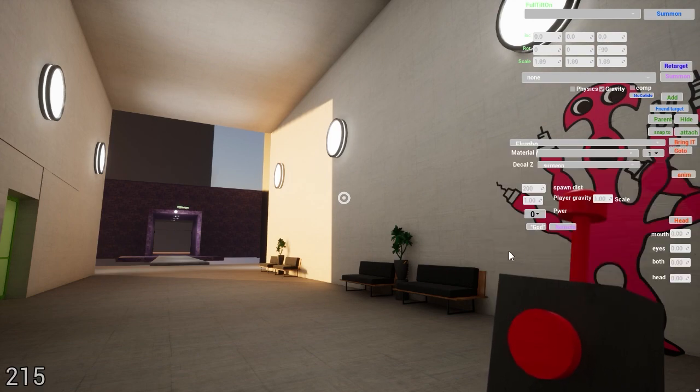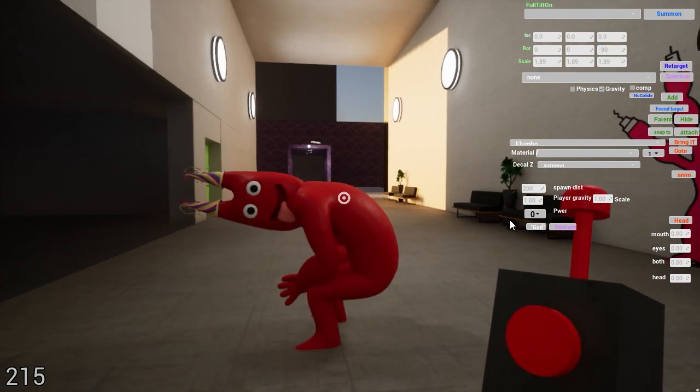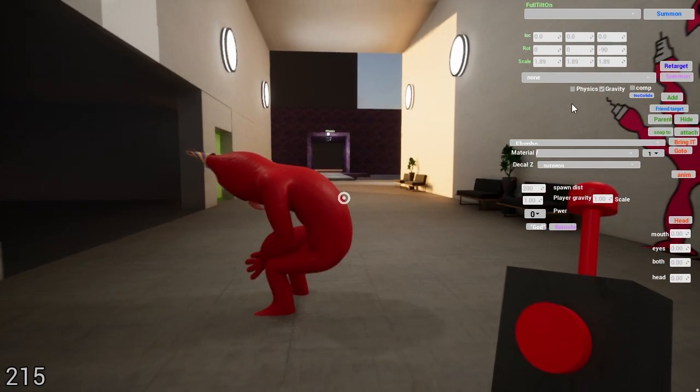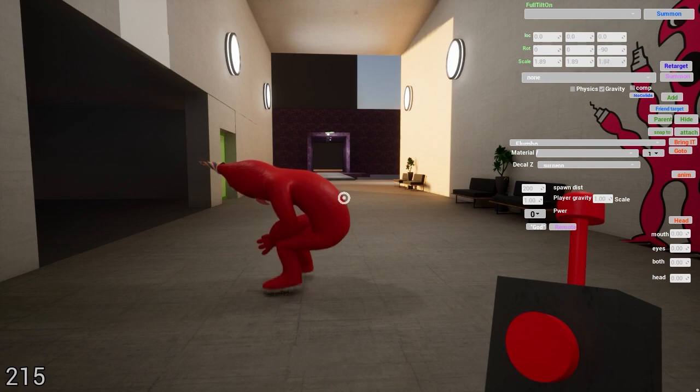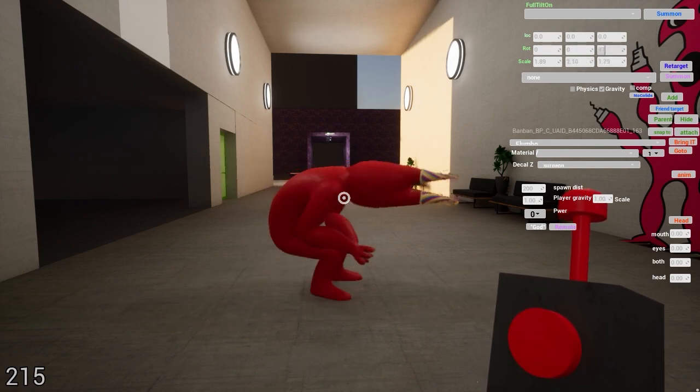Let's say we brought Flumbo. We could go to him wherever he is in the game, or we can bring him. Here he is. Now we have him and he is targeted just by bringing him, so if you mess with him you can change things with him.